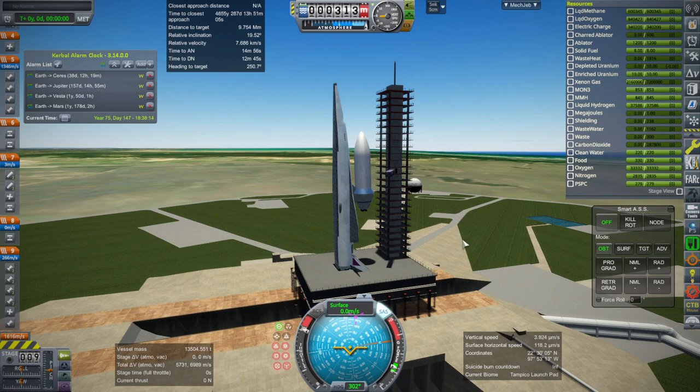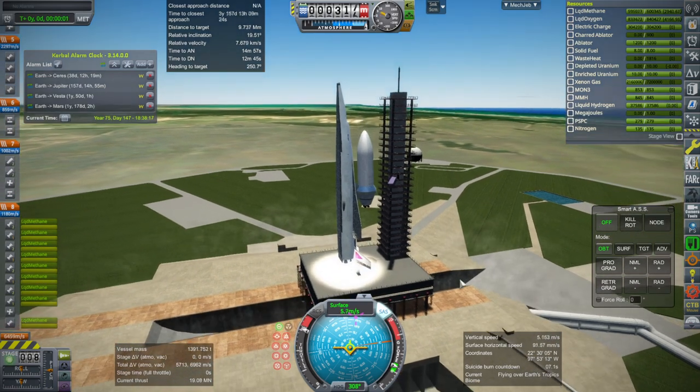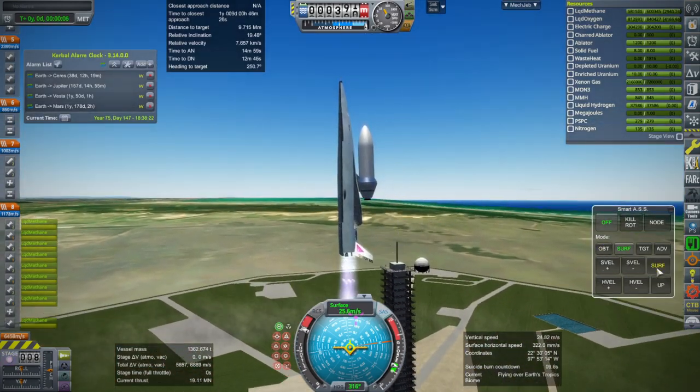SAS on, throttle up, and ignition. And launch. That little jump with the camera can be avoided if I just aim the camera at the Orion carrier plane initially.